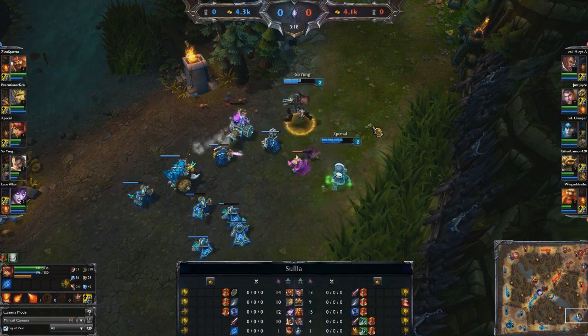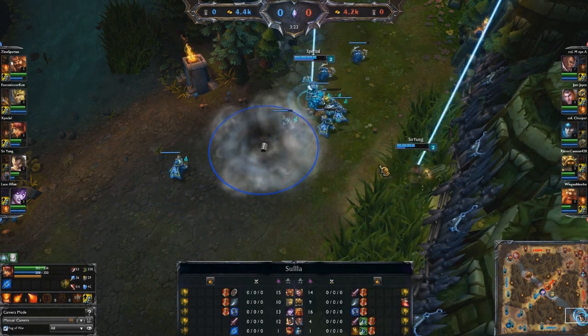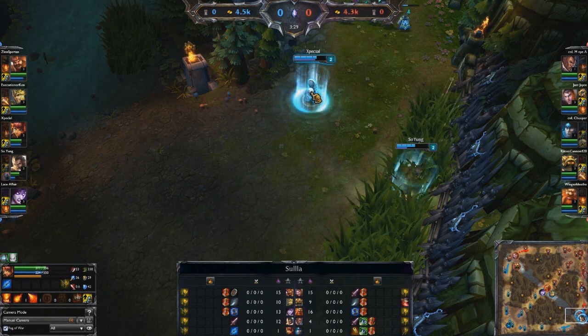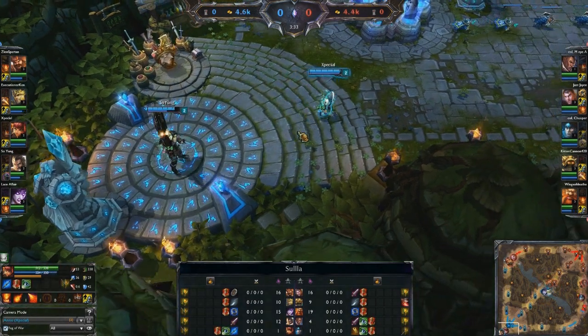This lane actually does have a lot of synergy. Annie-Graves is a burst lane — the idea is to burst down and kill the opposing laners, specifically at level 6 when Annie and Graves get their ultimate. It's a very, very strong lane and it works quite well together because you have tons of burst damage.